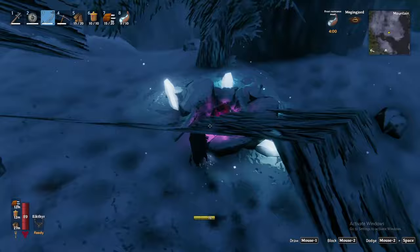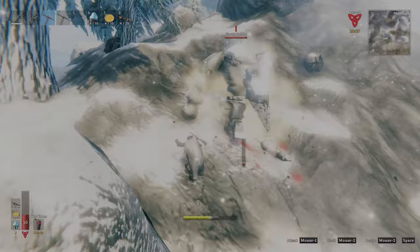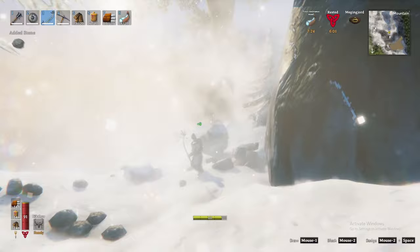Thirdly are stone golems, which when approached will emerge from the ground, often mistaken for rocks. These behemoths pack a punch, so be very careful. They have a major weakness to pickaxe damage — if you can find the room, hit them with a well-timed pickaxe swing. Once overcome, they will drop crystal, stone, and rarely the stone golem trophy. Crystal is mostly used in decorative construction but is an ingredient in one specific weapon.